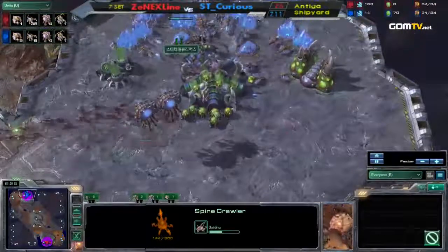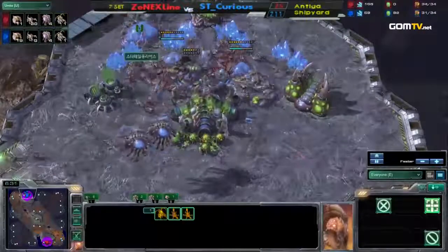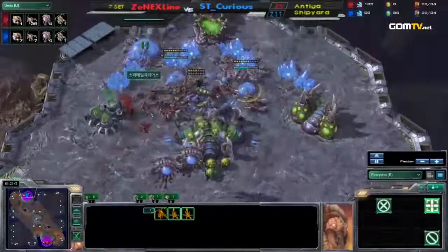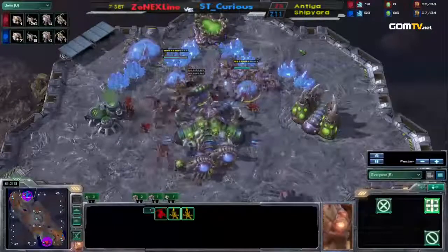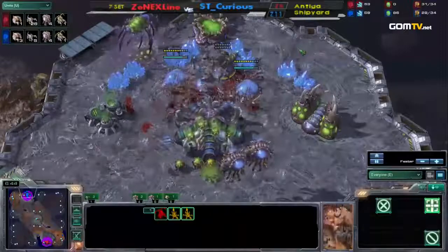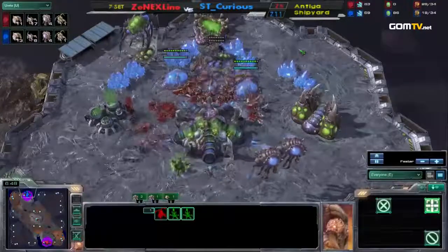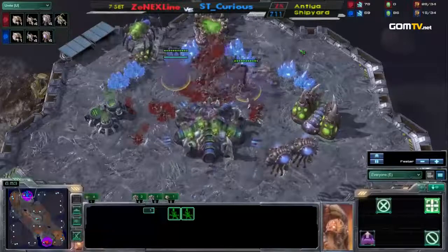And here come all the Zerglings — I don't know if Curious can survive this. I don't think so. This is actually really, really scary. Nice control here by the drones, trying to use those drones and the minerals to keep the Spine Crawlers alive. The queen may go down — nice micro by Curious — but will it be enough? So many units going down here. Nice drone spread to try to take out as many Zerglings as you can.